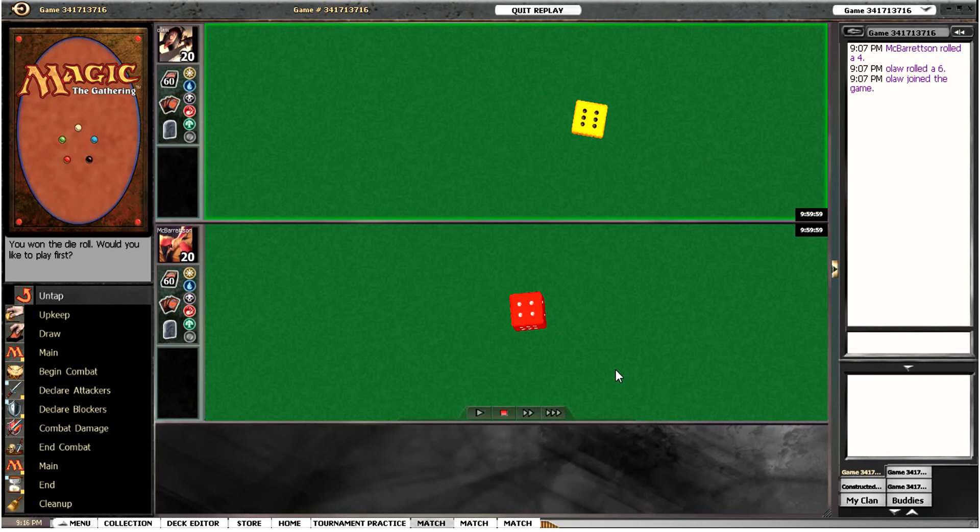Hello, welcome to another Becoming a Modern Man. We're playing White-Red Genesis Chamber once more, and this time we are playing against Scapeshift, so let's get this underway.